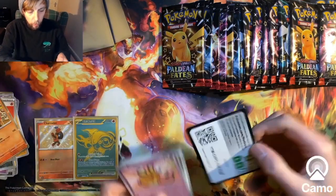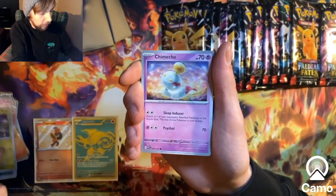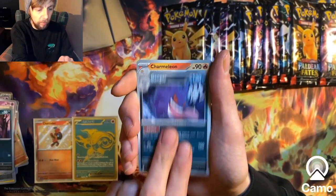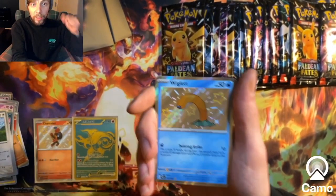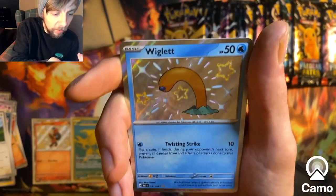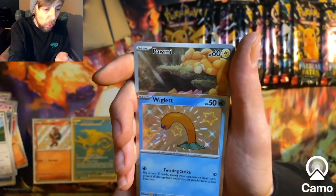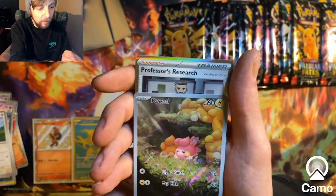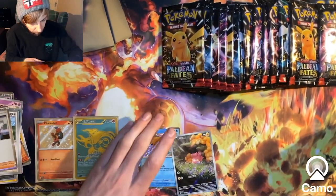Next pack up - code card for everyone. Starting off: Dedene, Neubat, Chimecho, Gasly, Gengar - which is surprisingly not a rare - and Charmeleon. We've got Wriggler Baby Shiny, a little golden noodle - absolutely love this one - and a Palme. Illustration rare - I love how in the illustration rare it's the shiny as well. That's our first double pack, and Professor's Research ending us off.